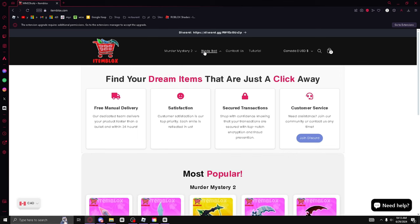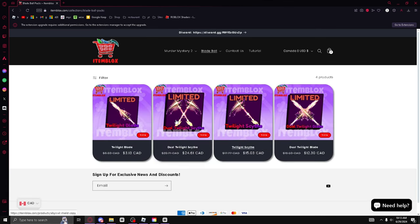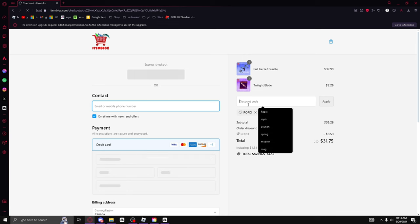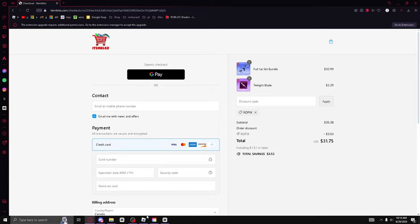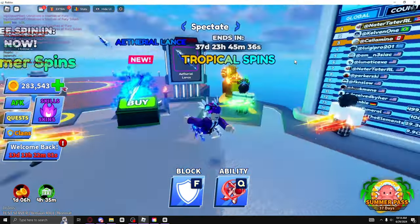If you want it for cheap, go check out itemblocks.com and use code ROEPACE for 10% off. Itemblocks.com is a website that sells Murder Mystery 2 and BladeBall items — it is safe and this video is sponsored by them. I already have it in my cart: the full ice set and the twilight bundle. Using discount code ROEPACE gets me the new twilight blade for just $2.29 minus 20 cents, so just $2 instead of buying $5 worth of Robux.